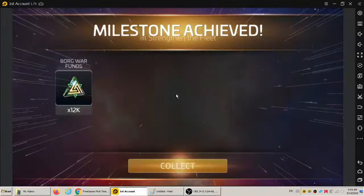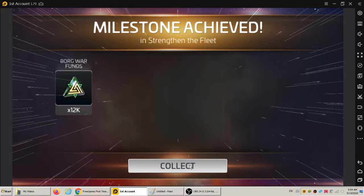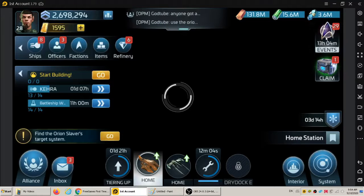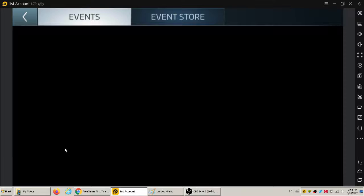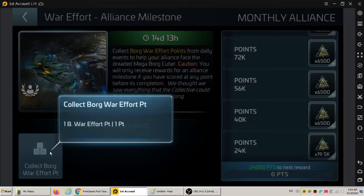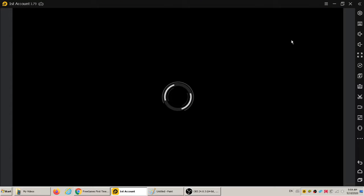That won't show up until you go here. Now we click on winner and accept the rewards — there you go. There's your 12,000 Borg War Funds, or as I call them, War Bonds. Now I can use them to purchase anything in the event store at that price. This part is bothering me though — it always gets stuck at zero. Let's just collect the Borg War Effort point. Maybe we're not getting that yet; that's why it's always been stuck at zero.